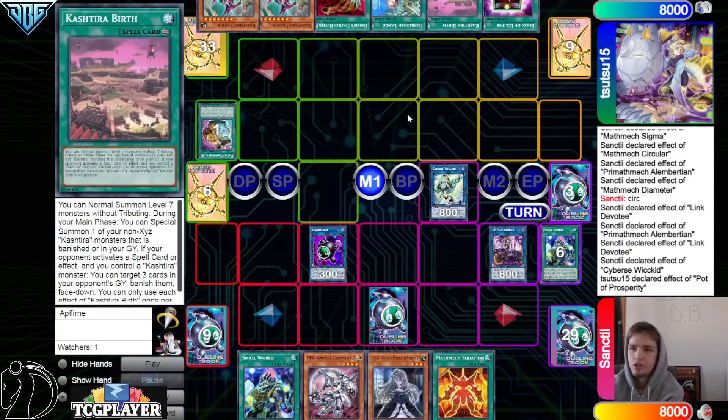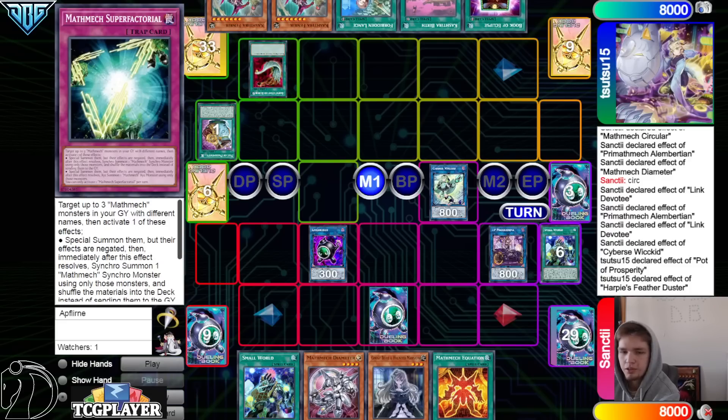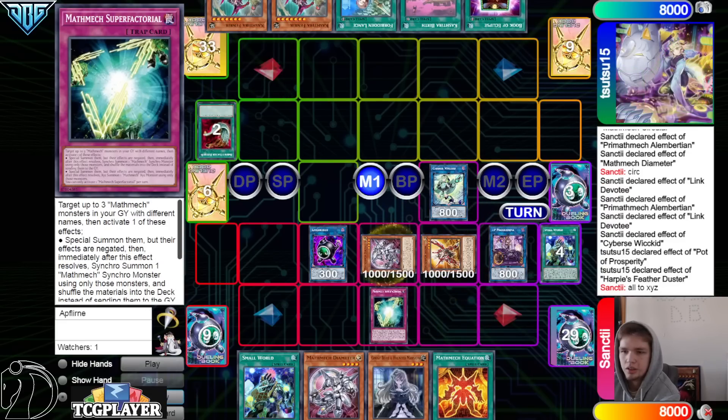So they set like three, four, plus Arise Heart pass — and you activate Harpy's, you're gonna get value out of that. It's not outing the Arise Heart, but it is outing a lot still. Then they activate Harpy's to force Super Factorial, which in reality makes a sad way they can Book to then force the negate.